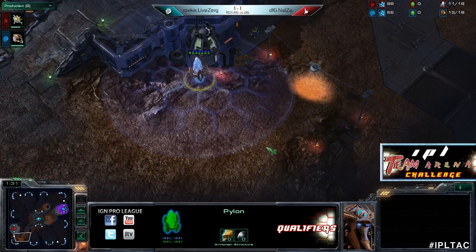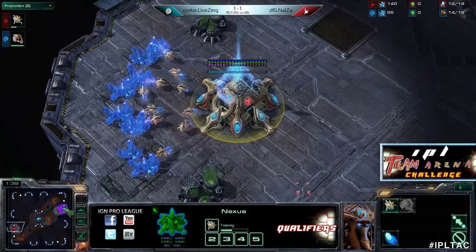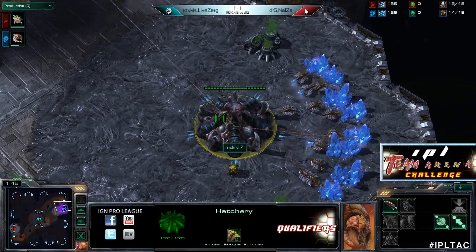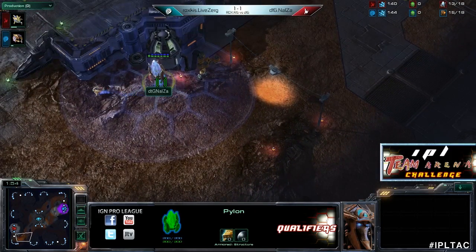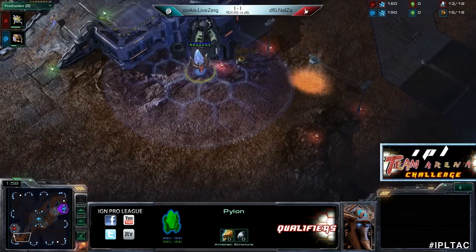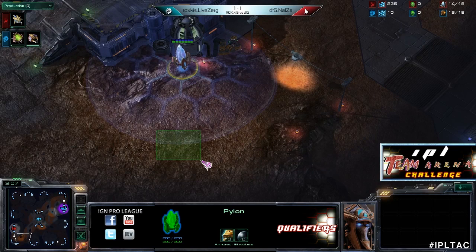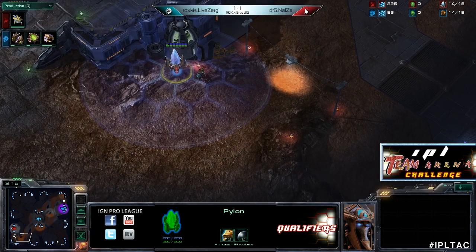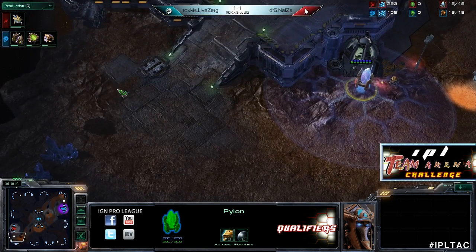We'll probably see a Speedling expand or something like that. It is force cross spawns, so he could easily go pool first into hatch without getting gas, or if he feels very brave, hatch first — but I wouldn't recommend it. This has been an interesting setup to begin with, as Nalza has a very weird placement for a pylon. Players approach this map a couple different ways: those who forge fast expand right across the front usually put their first pylon here so their buildings can reach all the way across. That's clearly not what he's doing.